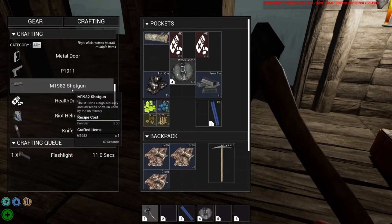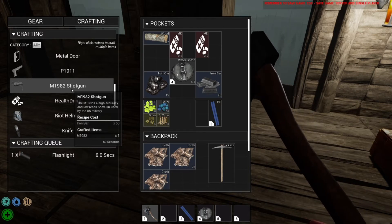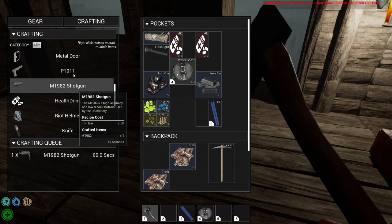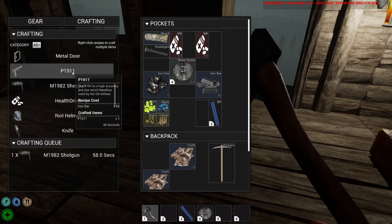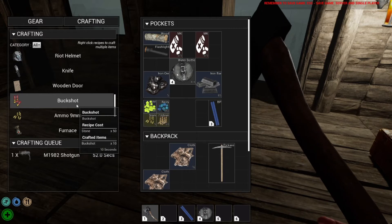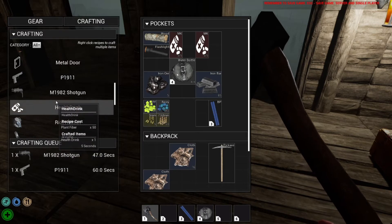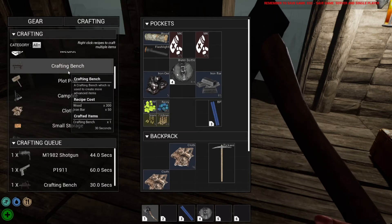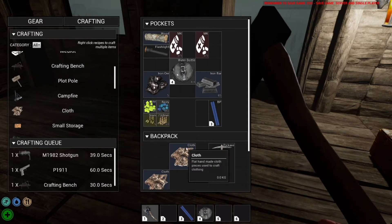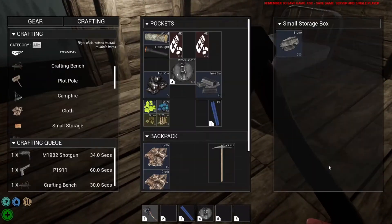It says low recoil shotgun, used by the U.S. military, just takes 50 iron bars. I guess we can make that right here. Let's make that, and I think you can maybe make the pistol also. Let's see what we need for ammo — stone, okay, we have that. I'd like a secondary because of durability. Let's get the crafting bench ready — 50 iron bars, 300 wood — perfect. Let's get all that to finish up and then go adventure out into the world.